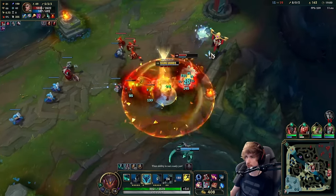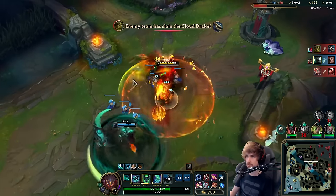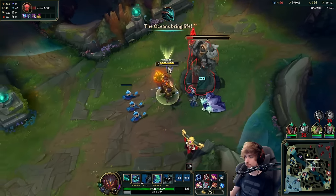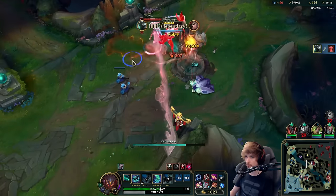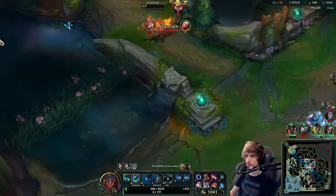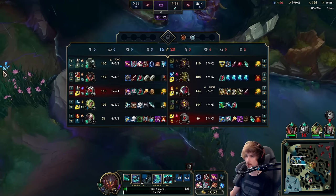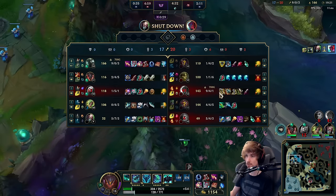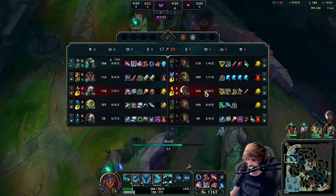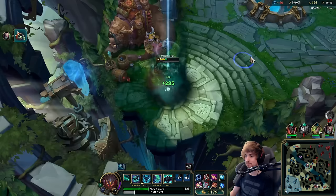I don't know what this guy's baiting for. Sidestep - nice try, a good attempt, a very good attempt. The Yone nearly got me - I just sidestepped everything. He's dying, he's got like a thousand gold bounty on his head. My teammates got him - fantastic.